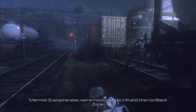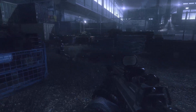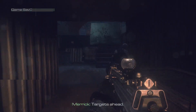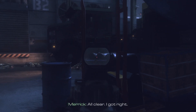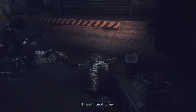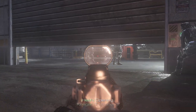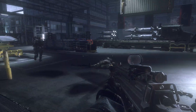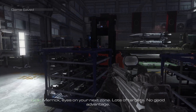Target's ahead. Get a target. Logan, we're on you. All clear. I got right. Cover left. Grabbing his security badge. Got one. On the door. Opening. Drop him. Keep your eyes out. Kick, how are those cameras coming? Merrick, eyes on your next zone. Lots of targets, no good advantage. We'll make our own advantage.